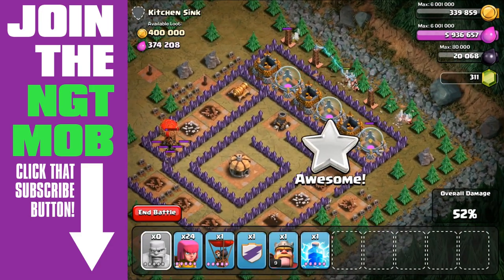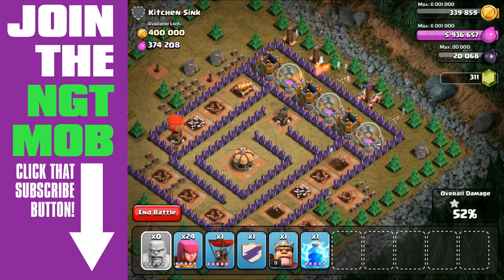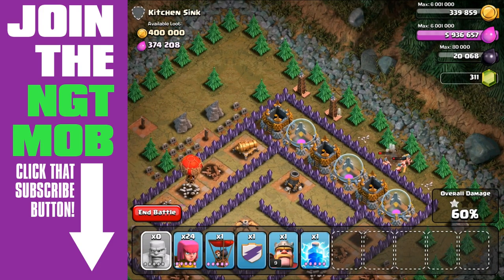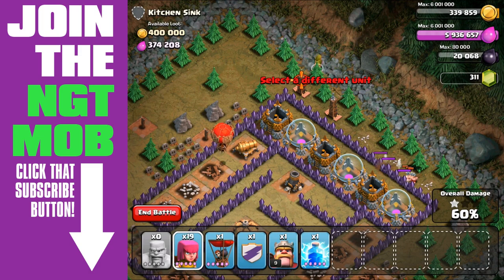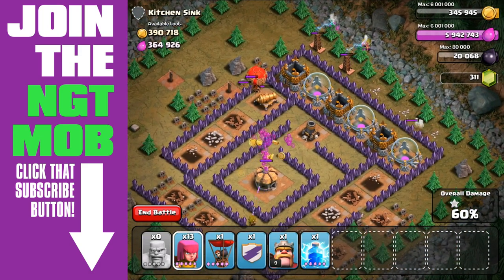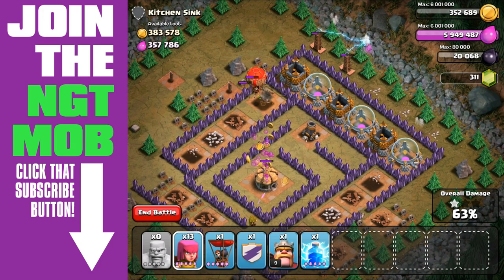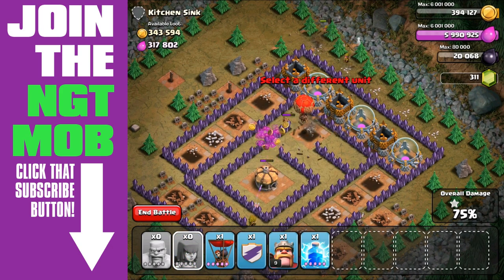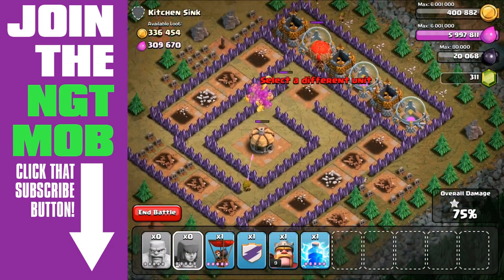Alright, so we're gonna bring our Barbarians. I think our troops — I had a few more Archers rather than Barbarians trained for this attack. Again, it was my first attempt at it, so I didn't know exactly what my troop configuration should have been. But it looks like we would have gotten away with fewer Archers and more Barbarians in order to take out those Hidden Teslas on the right-hand side. But they're almost taken out. We end up using pretty much all our troops. I had an extra Balloon there as well, because again, I didn't know exactly what I was gonna need.